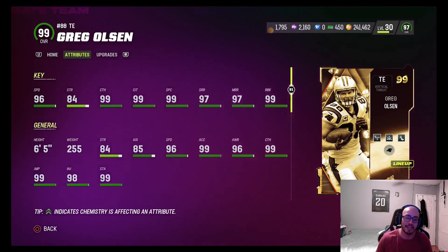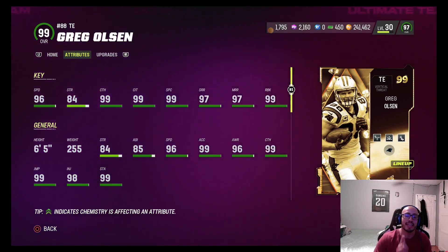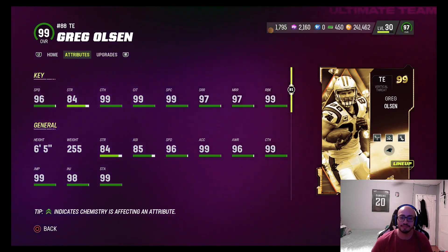We're selling off Matthew Stafford to get some coins, which is why we're low on coins right now after buying Greg Olsen. Without further ado, let's jump into it — but before we do, remember to hit that like button, and if you're new to the channel hit that subscribe button for more Madden Ultimate Team content. It really does help the channel and I really appreciate you guys.